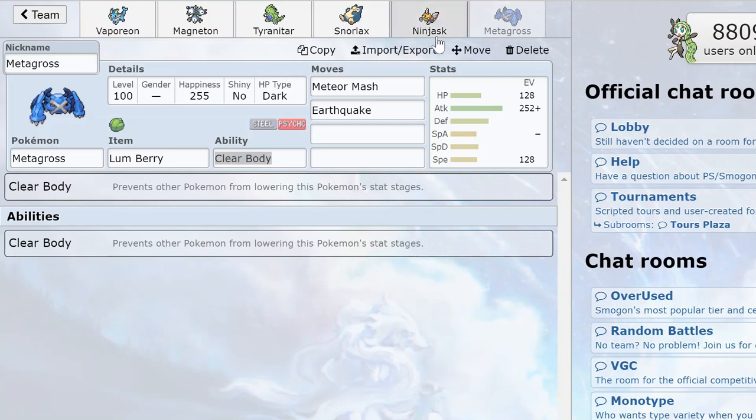Metagross is what I chose as the receiver, and it's not the most common choice. Usually people think of speed receivers as something like Marowak, which is natural because it's strong and can actually use the Swords Dance boost. Marowak can simply sweep on its own, but I've decided to use Metagross.